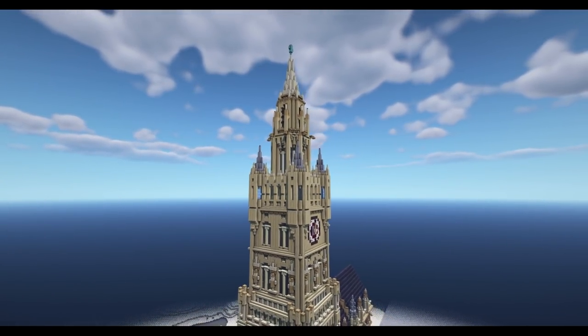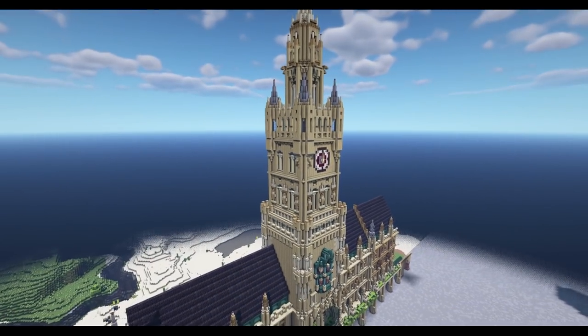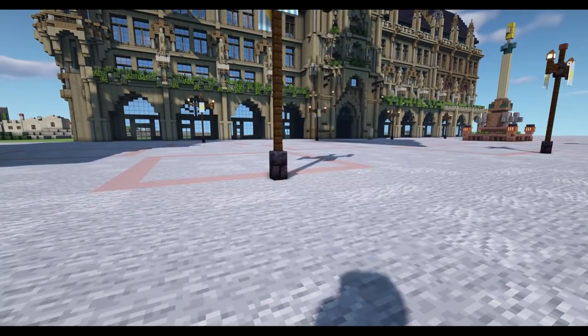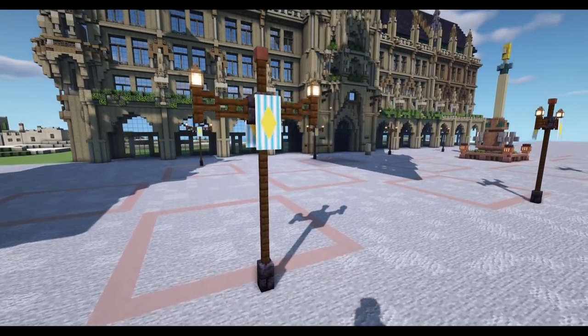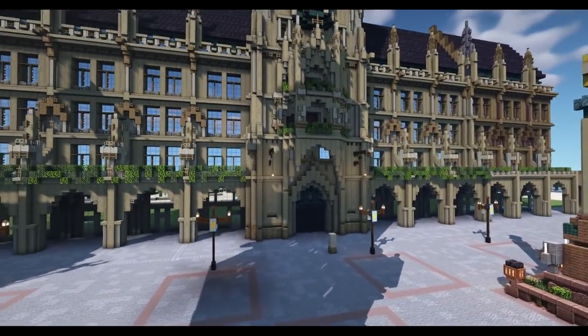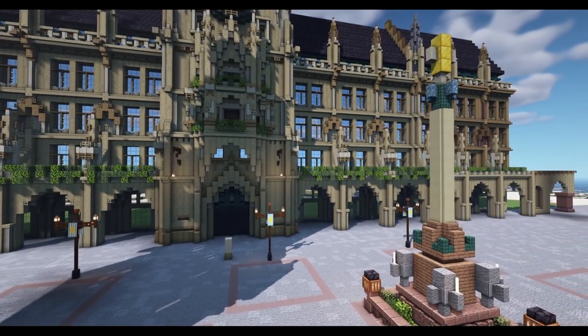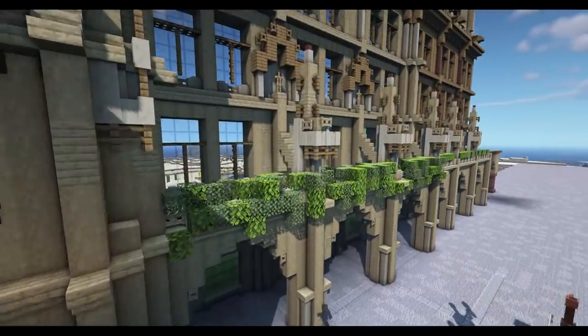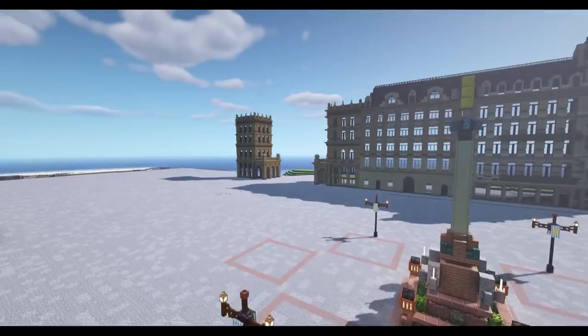I'm struggling to find the words and this is definitely filling me with awe. The color palette works so well - a little bit of greenery along the front there. I've seen the reference picture and I think it's just chef's kiss amazing. Flying buttresses as well - there are just so many gothic notes to it.